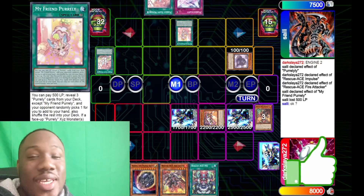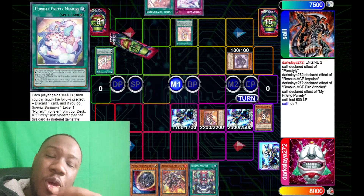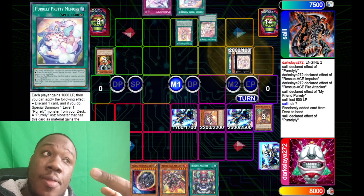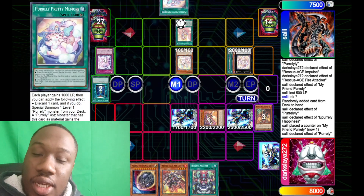Round two was against Destina. That was a weird game — I didn't really see much. Again a lost die roll, but a 2-0 win for me. Both games he normal summoned Jen or Ken, and then I ashed it, and then he passed, and I killed him.